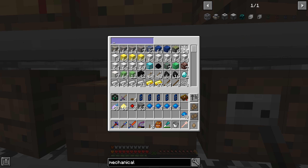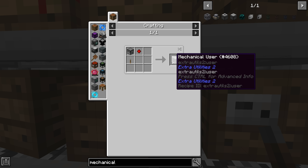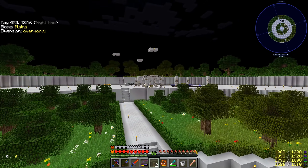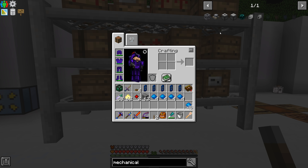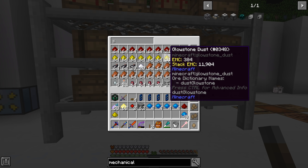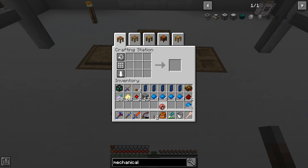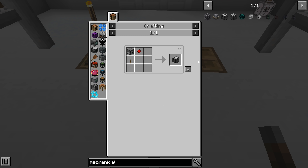All right guys. So since we are trying to make the floating crystals, I feel like this is the best time to try and automate the starlight infuser that we have over here. We're supposed to place an item and then right-click it with a wand or whatever, and it takes a little bit of time to do that — I've got to sit there and camp it. So I'd rather not do that if I don't have to. So let's grab a couple of redstone here. We are going to make two droppers and then we're going to turn those into mechanical users.